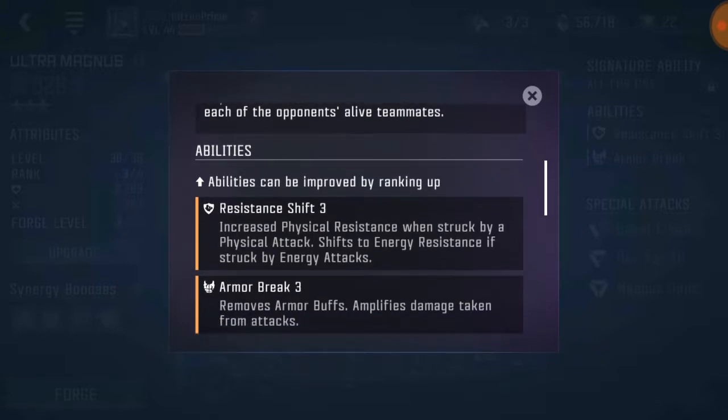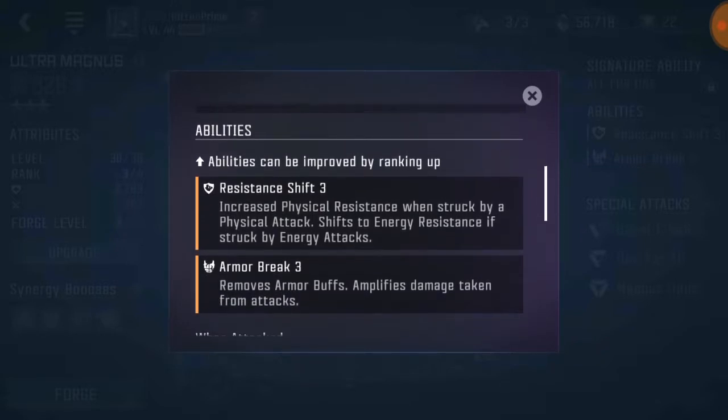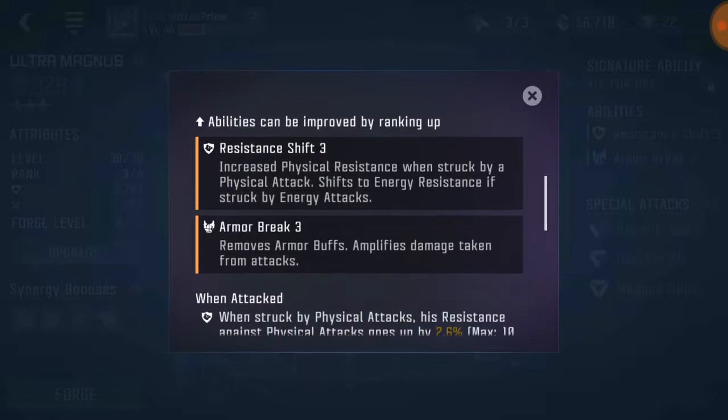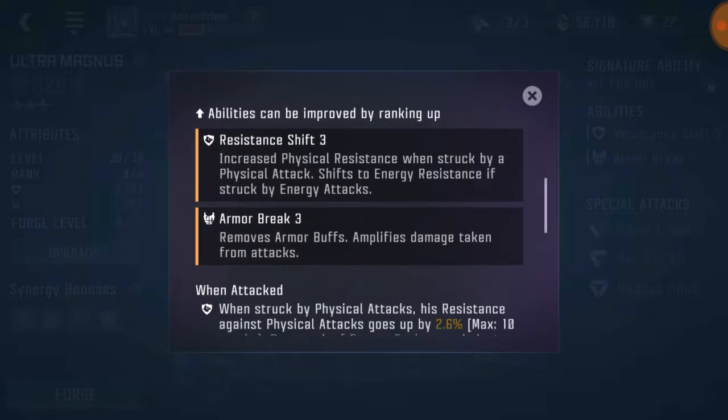I don't really like the new arenas except for the crystal bounty — that's pretty good. Abilities: Resistance Shift 3 — increased physical resistance when struck by a physical attack, shifts to energy resistance if struck by energy attacks, pretty good. Armor Break 3 — removes armor buffs and amplifies damage taken from attacks, nice.